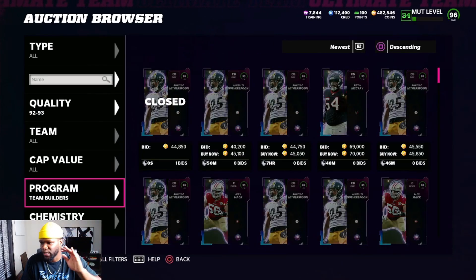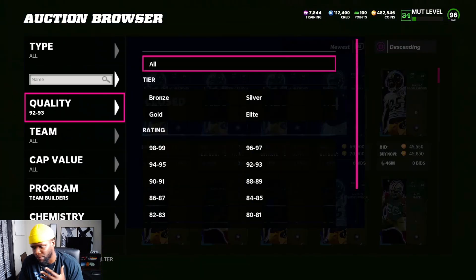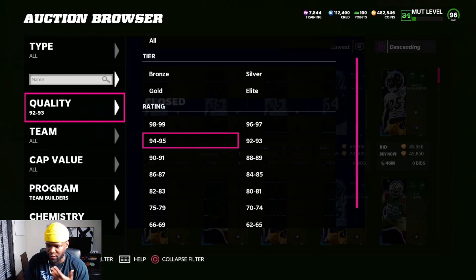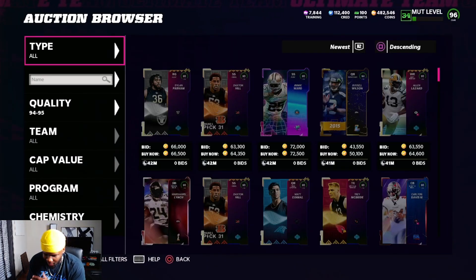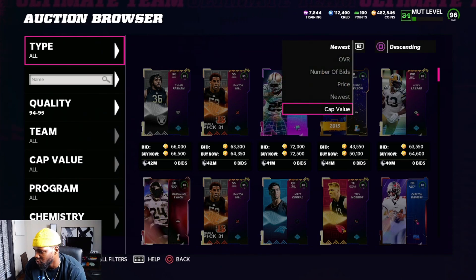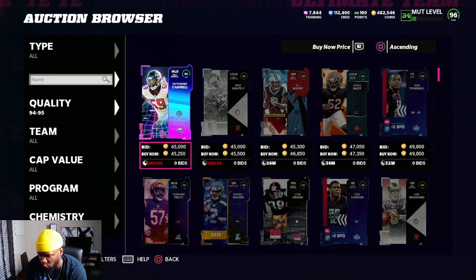There are more methods we could get into, but let's move on to what I think is one of the better and safer methods for making consistent coins. At this point you've built up a little coin stack — maybe 100k, maybe 200-300k. You can now start getting on the auction block and sniping cards. I'll show you a very simple way to snipe on the auction block using a non-filtered 94-to-95 overall filter.